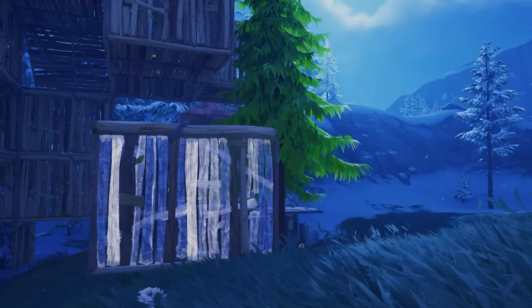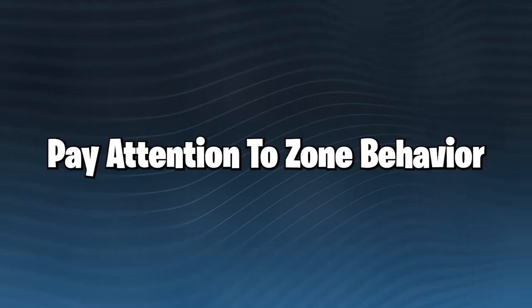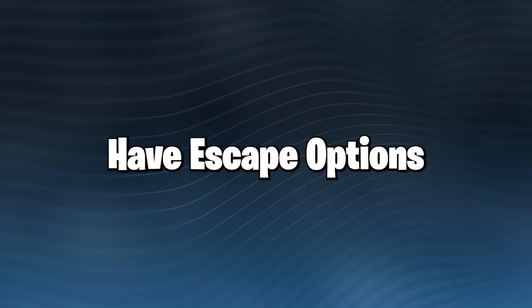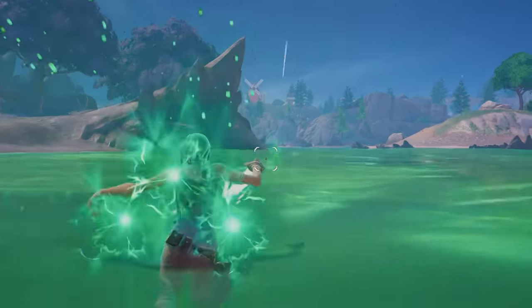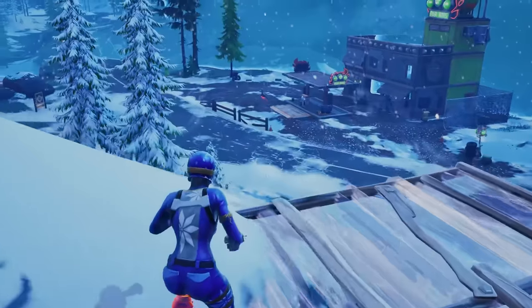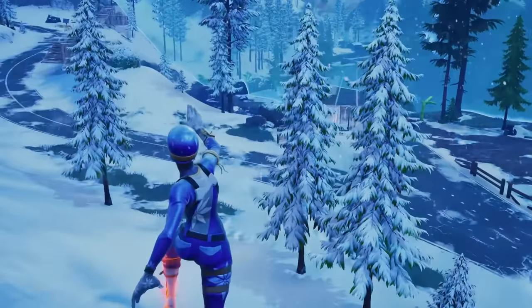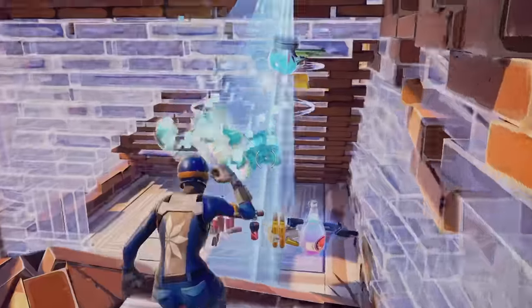A smart fight means: you get damage on the opponent first or surprise attack them; you make sure you're not surrounded by players that will third-party you; you're not in storm and zone isn't a problem; you're not fighting on a max pull; and you're in a position that allows you to escape if needed. You've also got to have enough materials. Your goal should be to start every fight by hitting your opponent first. This gives you time to close the distance while healing. Spray when you get closer to disrupt their heals and end the fight quickly — you don't want a long drawn-out fight that uses all your mats and heals.